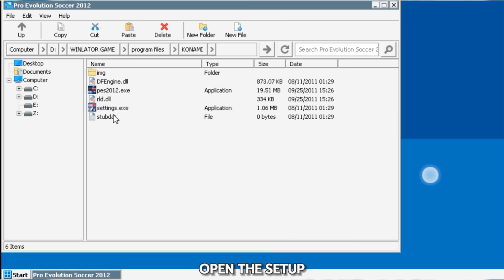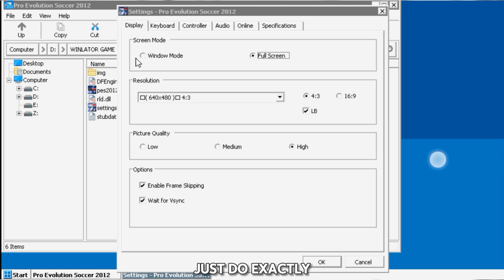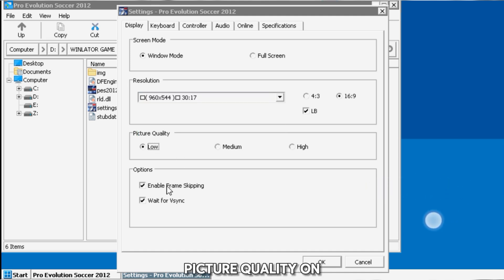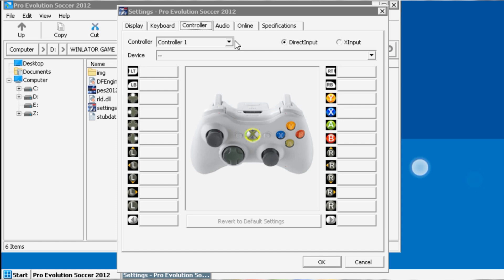Next, open the setup exe file — just tap on it. It's going to take a few seconds to open. Once it opens, put it on Window mode, set the resolution to the same one I'm setting in the video — you can change it, but this is what I use. Put the picture quality on Low, disable Wait for V-Sync. Now go to the controller settings and put it on X Input — just put it on X Input and you're good.